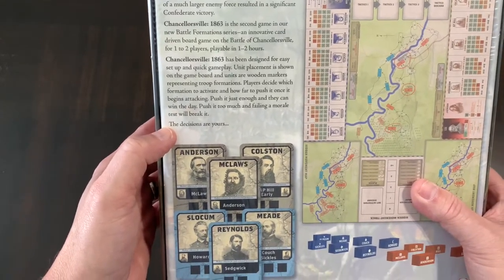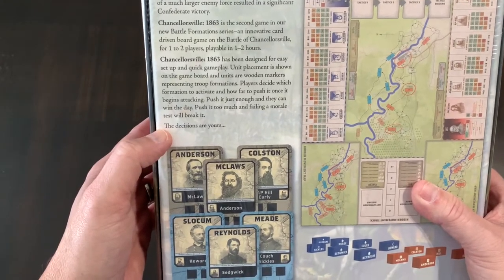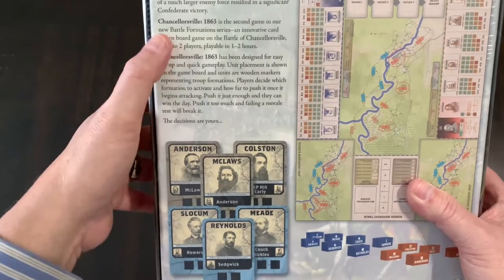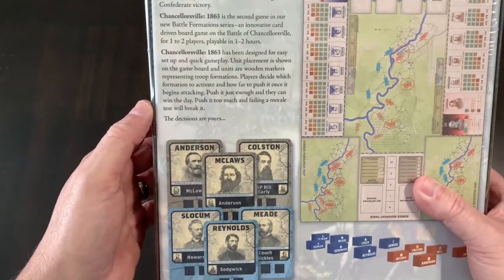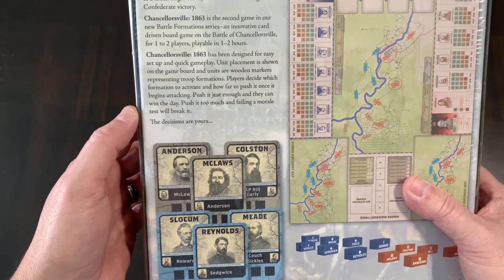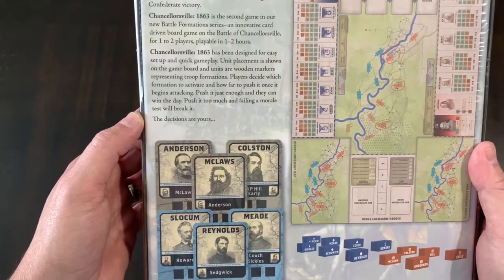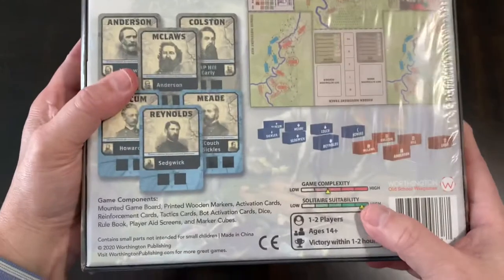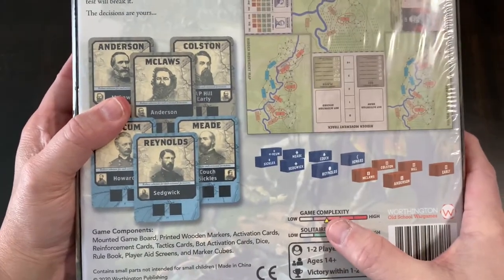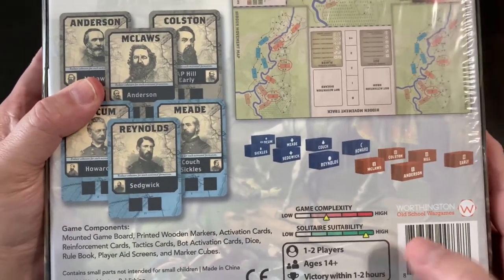Chancellorsville 1863 is the second game in the Battle Formation series, an innovative card-driven board game on the Battle of Chancellorsville, for one to two players, playable in one to two hours. The previous game in the Battle Formations series was Freeman's Farm 1777, which dealt with a portion of the Battle of Saratoga during the American Revolutionary War. Game complexity is two bars up from the bottom, so not very complex, and solitaire suitability is high.